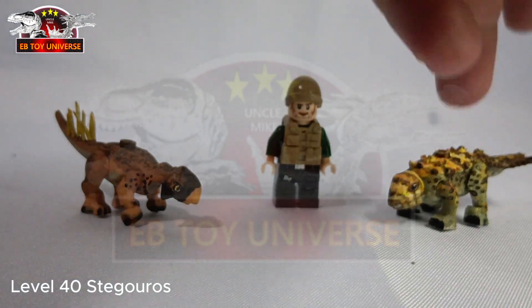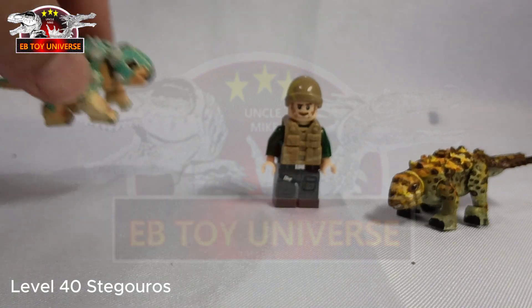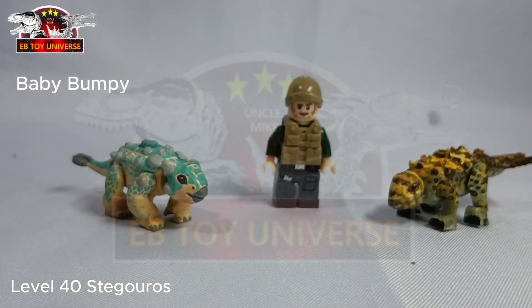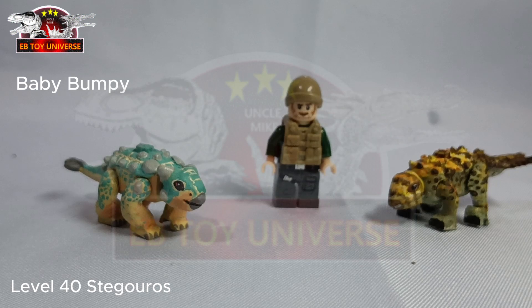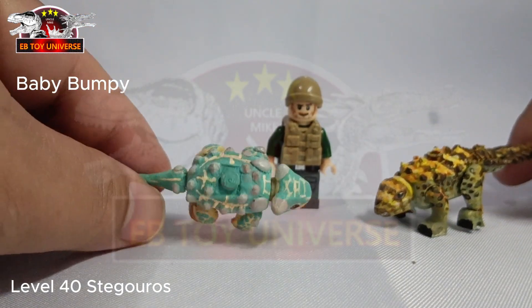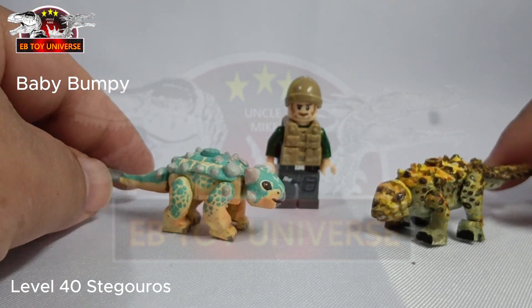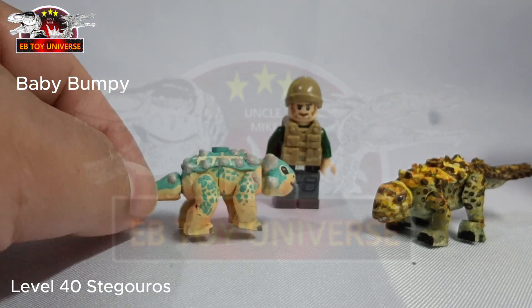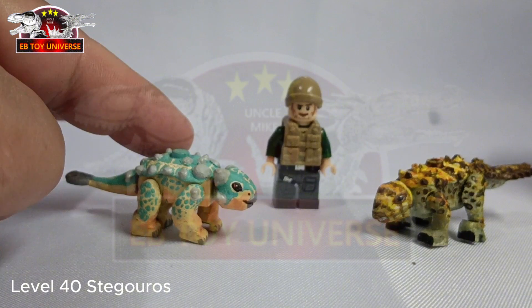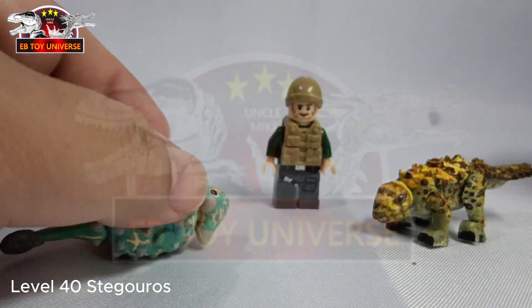If these two will fight, of course I will go with Stegouros. Up next, one of the cutest — probably the cutest — Bumpy. Oh my gosh, this is so divine! It's so cute. I love how it's colored. It's so 'poggy' — 'poggy' in Tagalog means handsome. And it can roll!